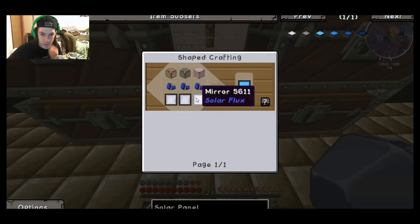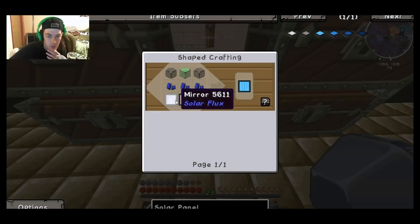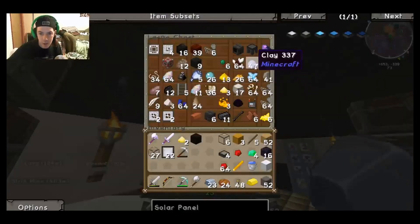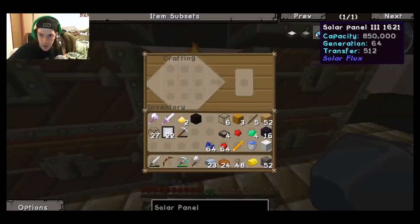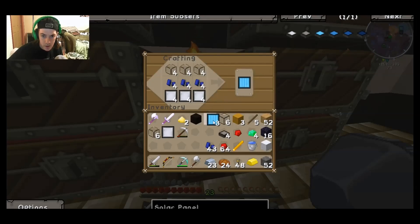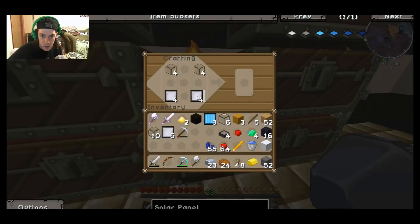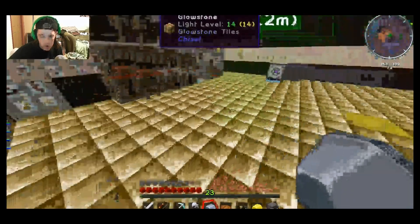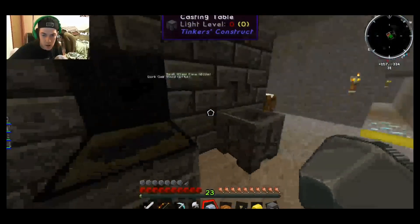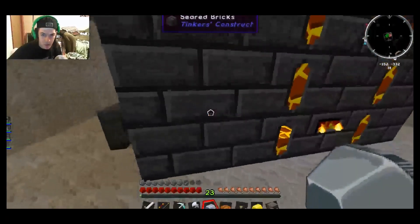We need three mirrors times three of those things, so we need a total of nine more mirrors. We need to grab lapis - we got lapis there, and we got the glass, so a total of three of these. There goes the three. We need to make a tin gear - I think I still got my tin down here. We've got 78 ingots in there.